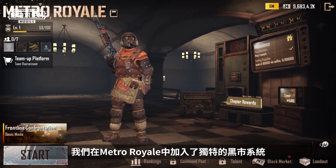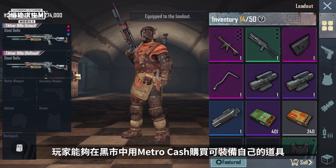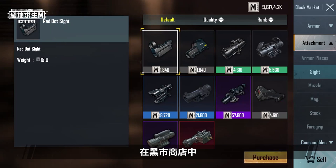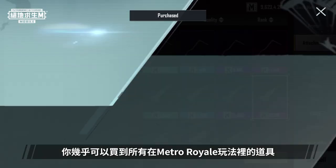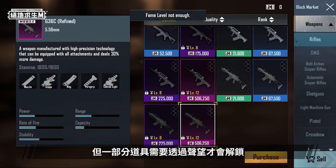We've added the unique Black Market system to Metro Royale. In the Black Market, players can spend Metro Cash to buy items to help them evacuate. In the Black Market shop, as long as you have enough Metro Cash, you can buy almost any item that can be used in Metro Royale. Bear in mind that some items must be unlocked by accumulating fame.